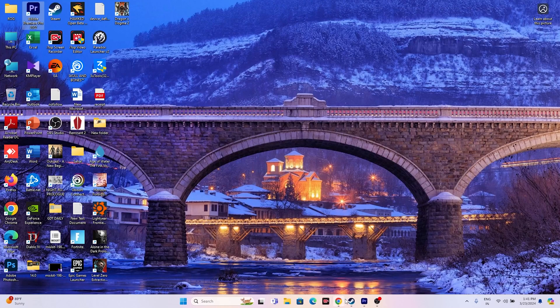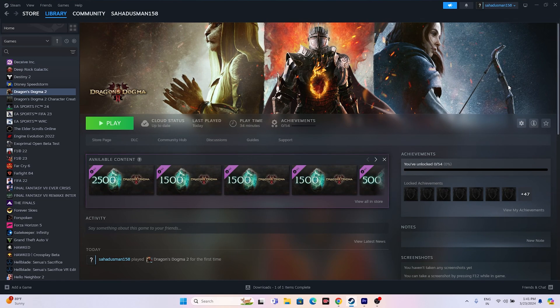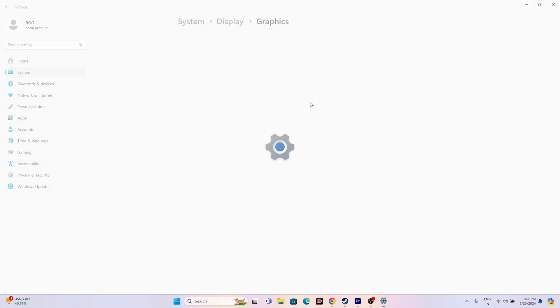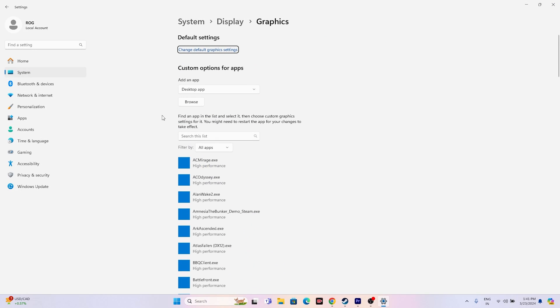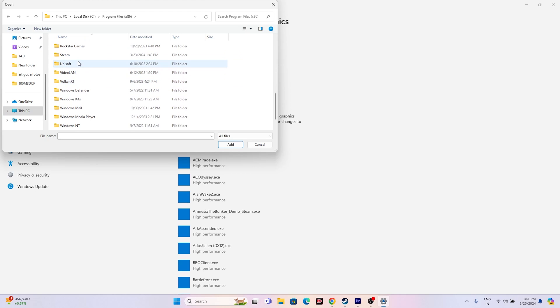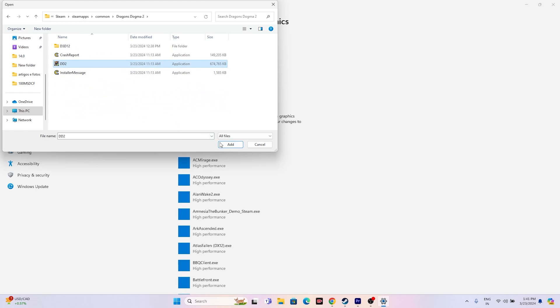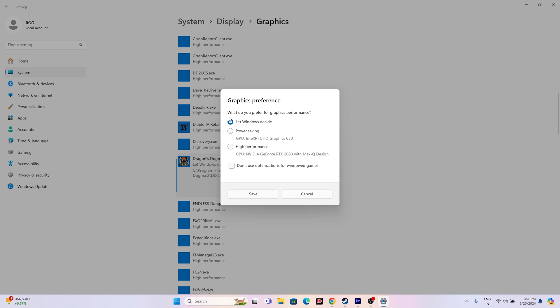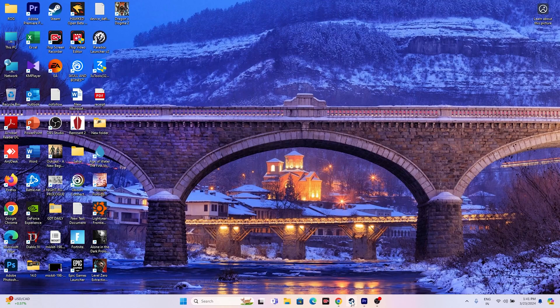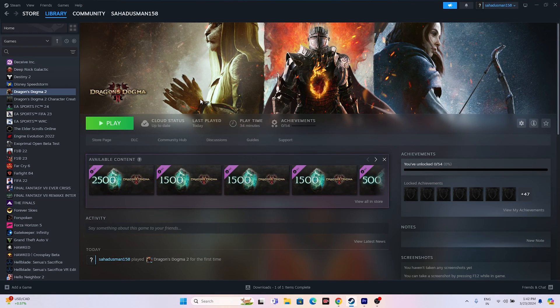Next, run the game on a dedicated graphics card. Search for Graphics Settings in Windows search, open it, and add the game. Click Browse, navigate to This PC > Local Disk C > Program Files (x86) > Steam > steamapps > common > Dragon's Dogma 2, select the DD2 executable, and click Add. Then click Options, change from Let Windows decide to High Performance (select your Nvidia GeForce RTX or AMD GPU), and click Save. Close everything and try launching the game.